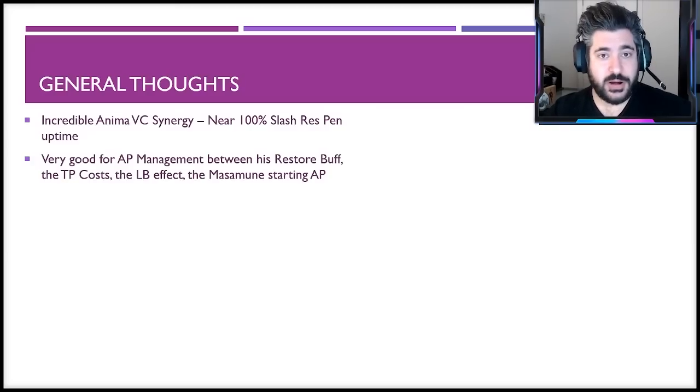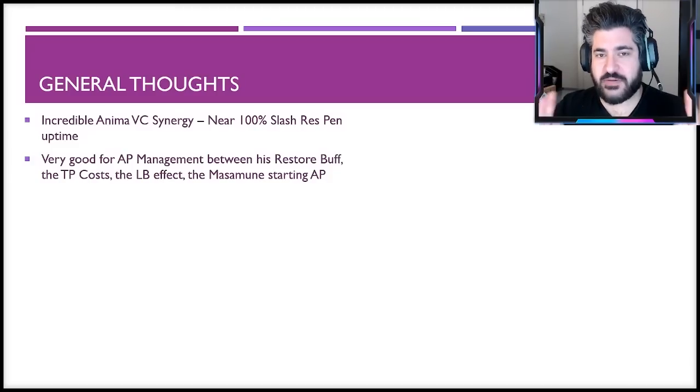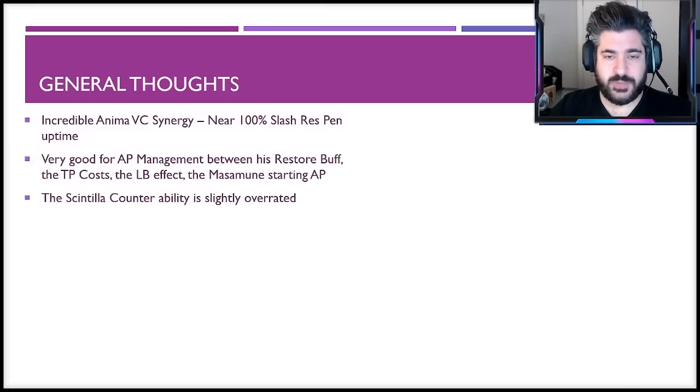He also has very good AP management: his barrier buff gives a 10 AP restore, using it costs 40 TP which generates 20 AP, the limit break effect reduces AP cost, and the Mass Immune weapon gives him starting AP — all very powerful together. Regarding Scintilla, I'll say it's slightly overrated. I thought it would be very oppressive at 80% proc rate, but it hasn't taken over fights the way I expected — enough characters attack from range where Scintilla won't proc, and being typeless damage reduces its output somewhat. It's still exceptionally good but not as oppressive as anticipated.